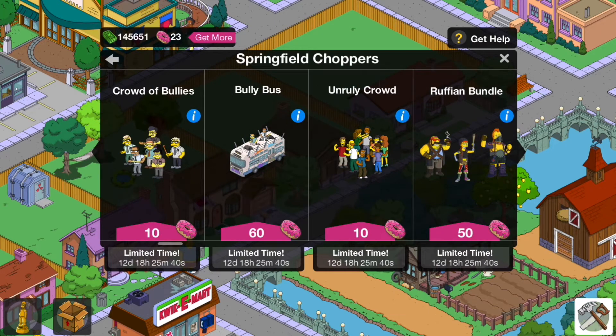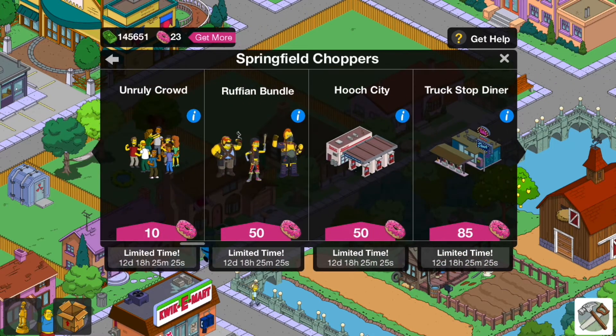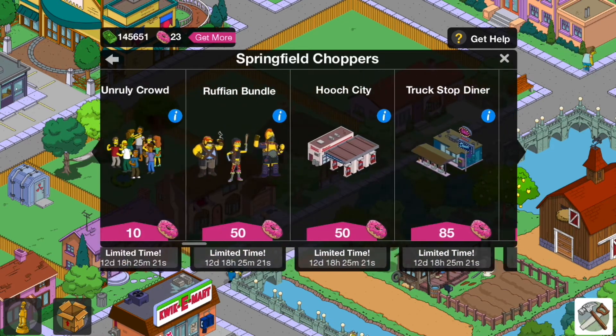The Crowd of Bullies is not in the e-book mystery box — a nice decoration for 10 doughnuts really. Same with the Bully Boss, it might return, not in the e-book mystery box at the moment. These are really crowd, sort of limited time items that could potentially return in future events, but they won't be any cheaper.